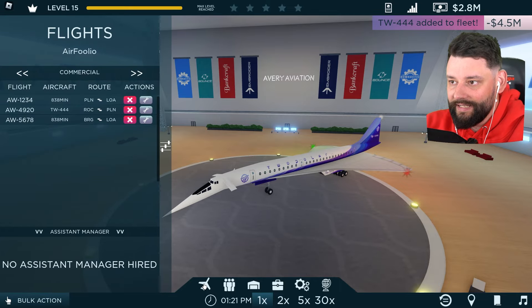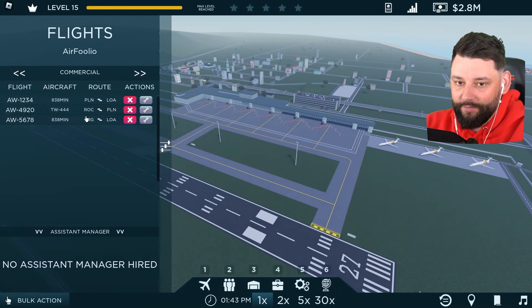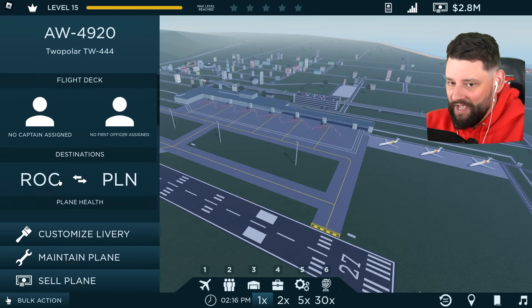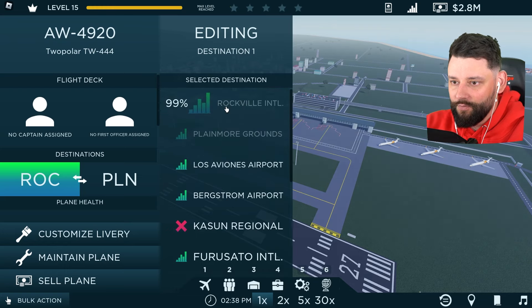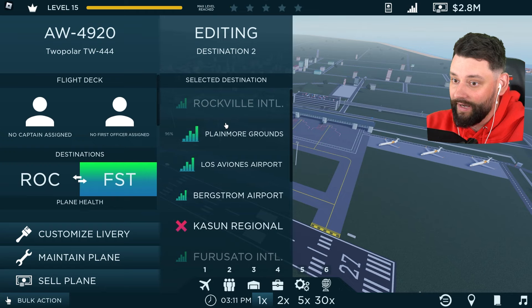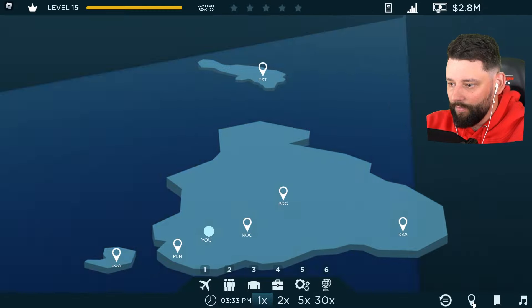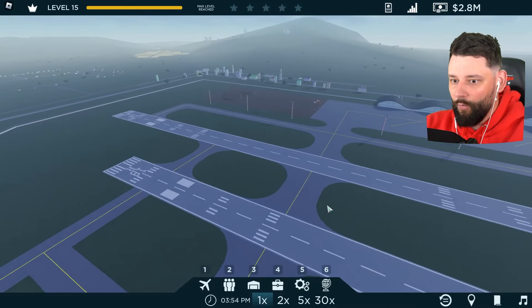Now we need to figure out where we're going to fly it to and from. The plane is just here — it says the flight must be active to focus on it. We're going to pick destinations, and we want somewhere with the most amount of demand. Looking at Rockville — anything higher than 96 demand we won't get, so starting in Rockville then. I'll go spawn over there, which is just over here — means I'm inside the building. There we go. Just got to wait for the plane to appear.